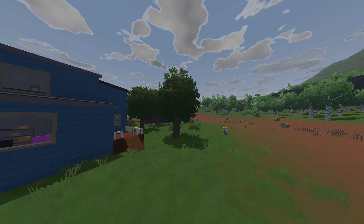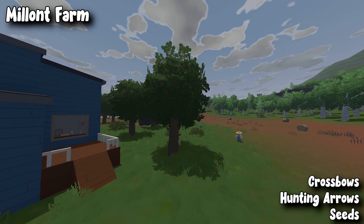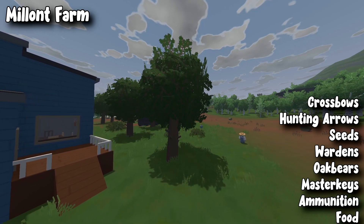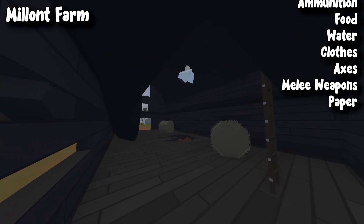Next, we're going to go over to the only farm location in Boak, called Millant Farm. In Millant Farm you can get crossbows, hunting bows, hunting arrows, seeds, wardens, oak bears, master keys, ammunition for all of the guns mentioned, food, water, and clothes.